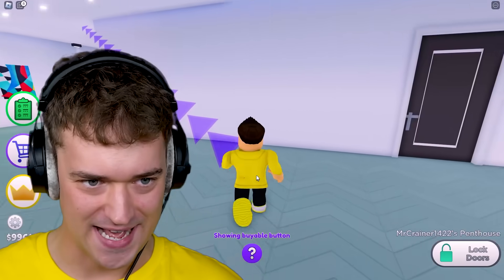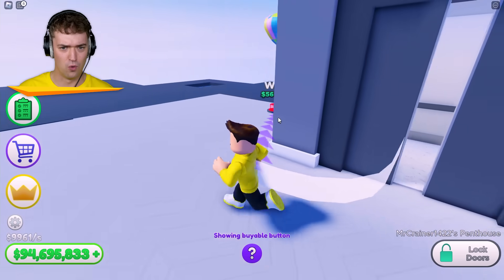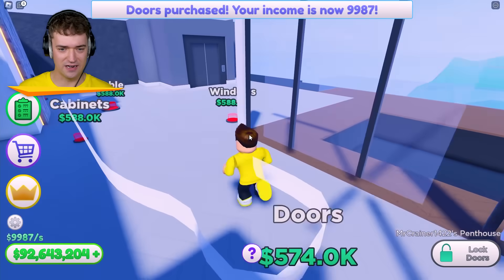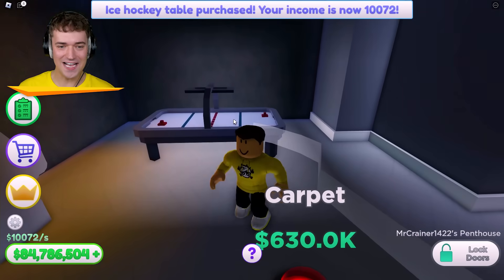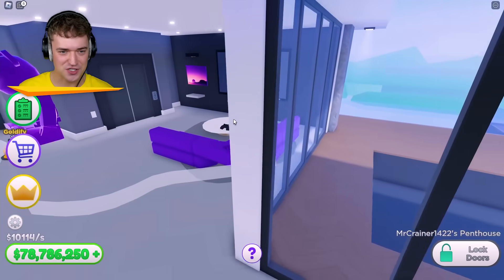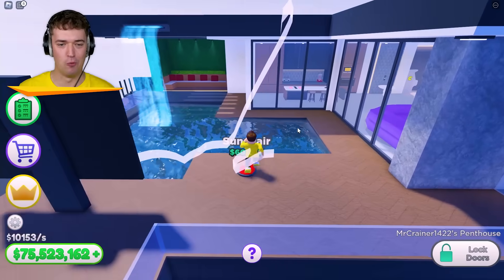Get in the elevator and we got to go to floor number four. We can play Pac-Man up here. And there's another kitchen. Ice hockey table. That's actually pretty cool. Look at it. This is pretty sick. The floors are getting smaller, it seems like. Or is that just me? Another pool and a waterfall. Because why not just have a waterfall, dude?